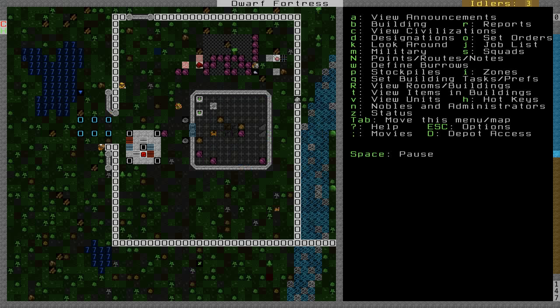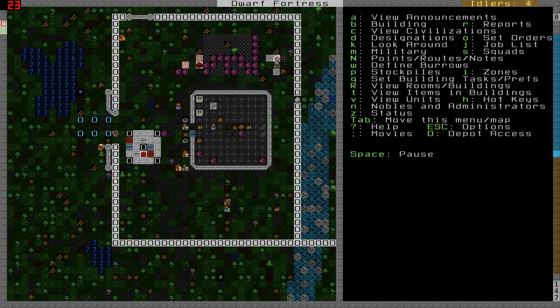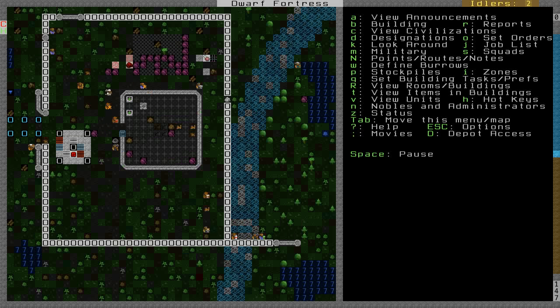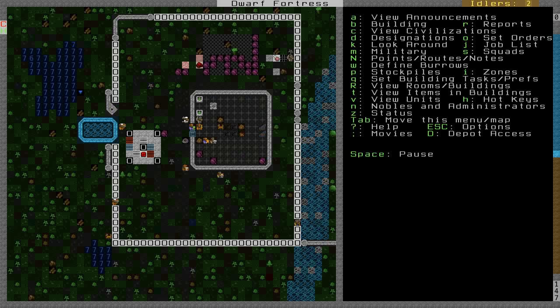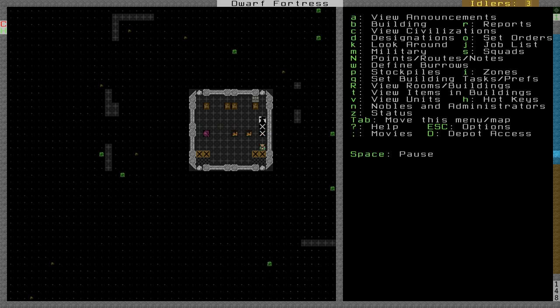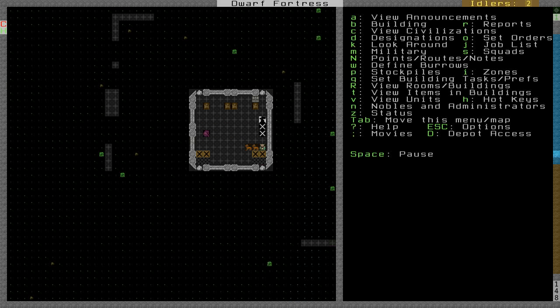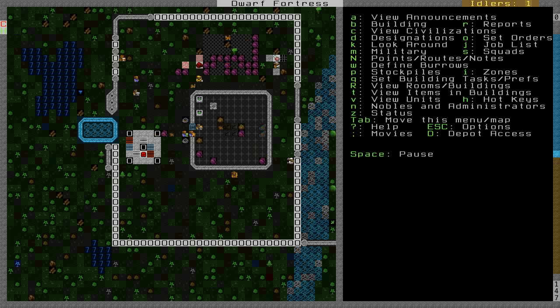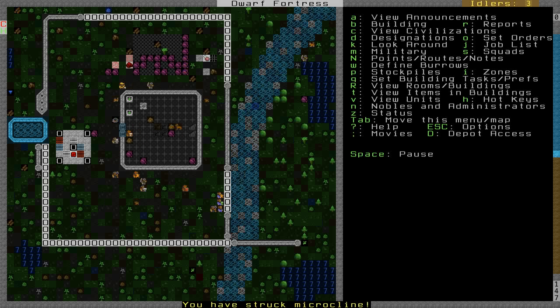I set all the new migrants to be masons, so we'll quickly build our fortifications - no time to spare. We need this wall up and running as fast as possible. Our bridge is finally built, and once the lever is also built we'll go ahead and connect them together. When you get these migration waves, take advantage of them - put them to work ASAP.